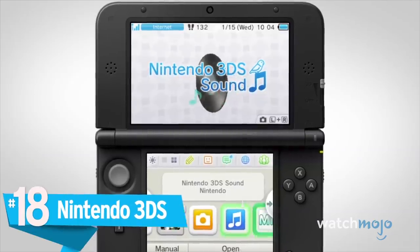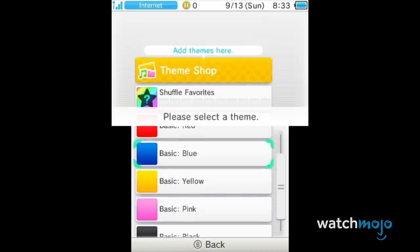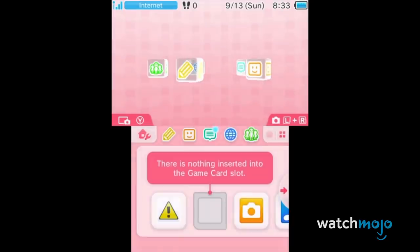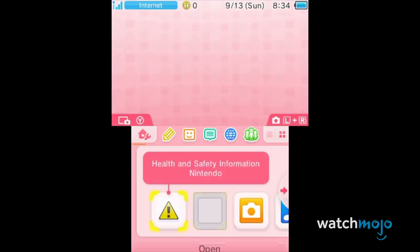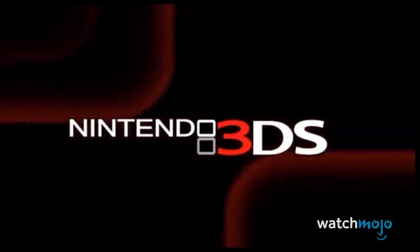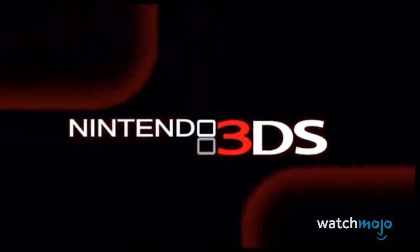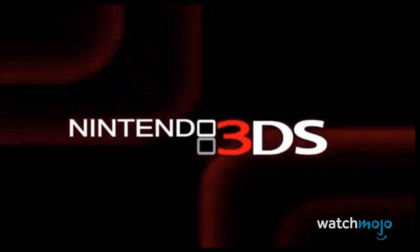Number 18: Nintendo 3DS. As we'll see throughout the list, Nintendo's handhelds have had some fantastic, snappy intros to quickly greet players before getting them into their game. The Nintendo 3DS was no exception. Not only were the red waves cool to look at, but when the 3D slider was at max, it showed just how cool the 3D aspect was. But we gotta ask, did anybody else find it hypnotizing? Quick, someone make a ten-hour loop of this!